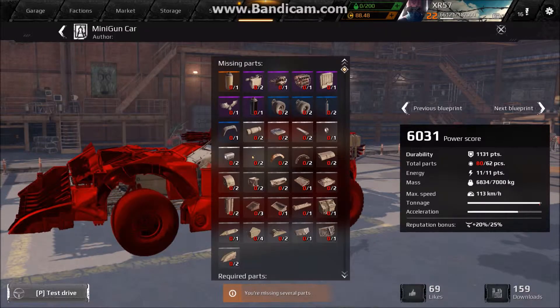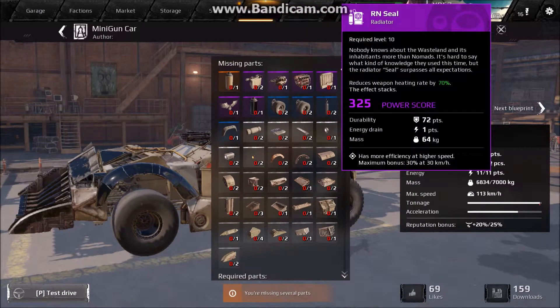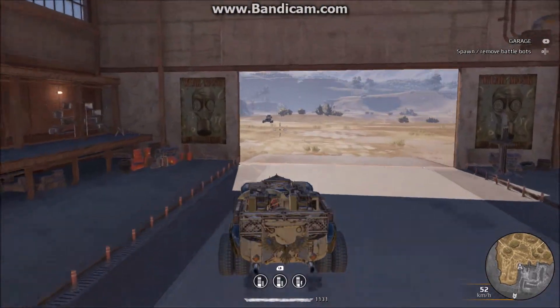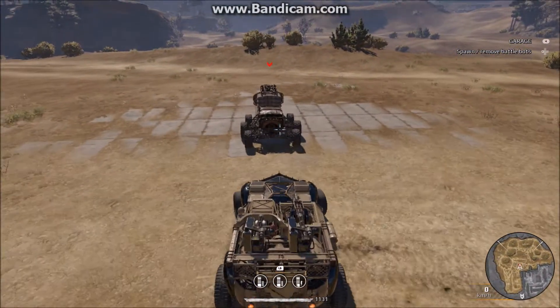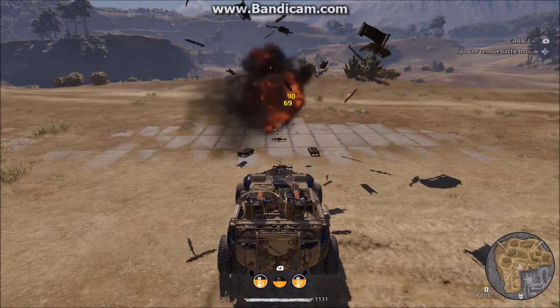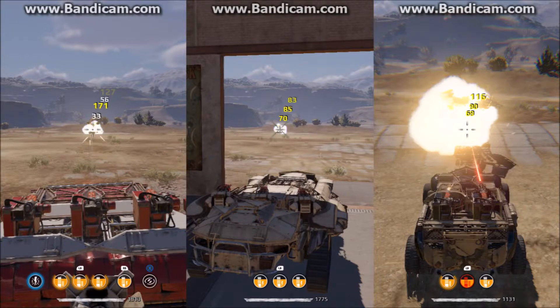Now we're going to do a point-blank test. This time I'm only using two equalizers, one Aurora, and I still have one RN seal, so you can still use the heat gauge as a timer. We've also got a Growl, so no perk. I think this is probably one of the better ways to use miniguns, but it's much lower power score. It's also very crippled once you lose one gun, but here you can see this is without missing any shots. So that's about the same time. That's about how much accuracy is worth.